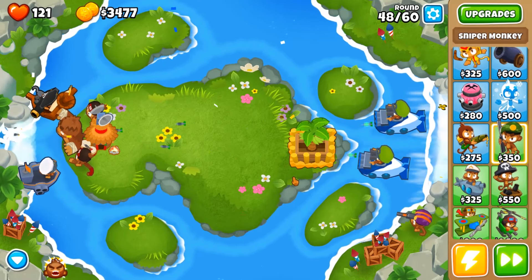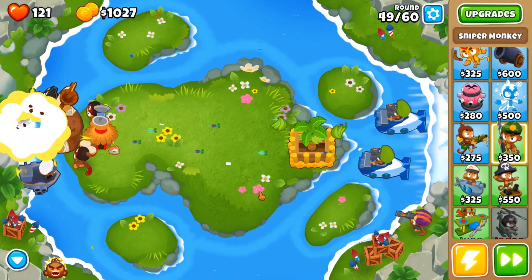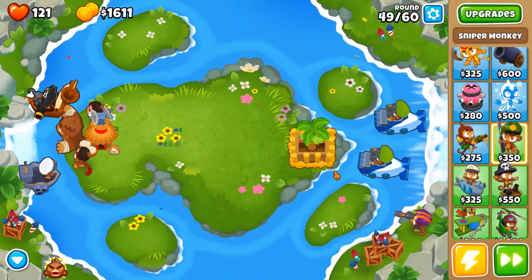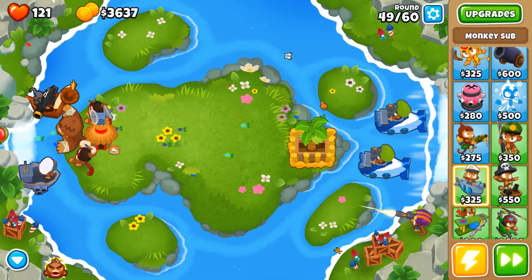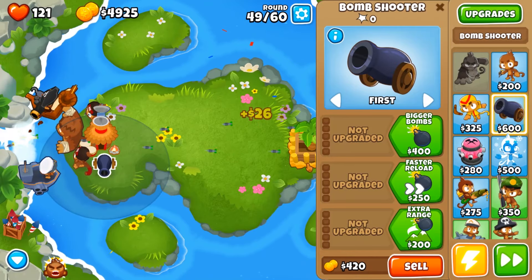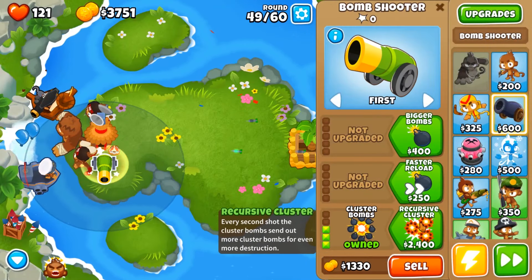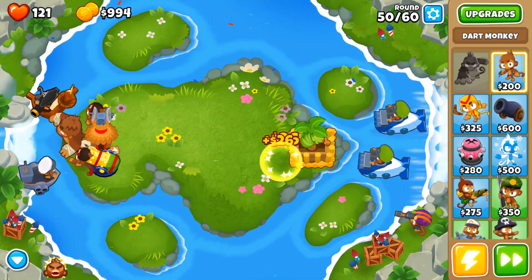I did find out that sniper monkeys have like a vision thing — it's right here, but it's not registering. Oh, this guy's shooting really fast. Let's get a cannon because why not — we haven't used a cannon in a while. And bombs that shoot bombs that shoot bombs.